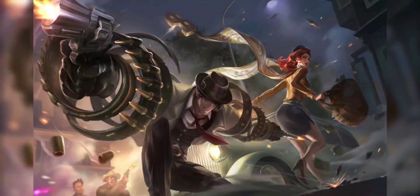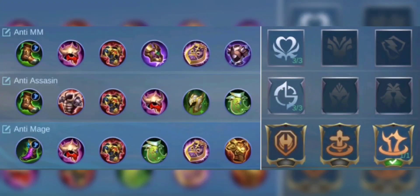First on the list is Khufra. This is how I set up my items and emblem.